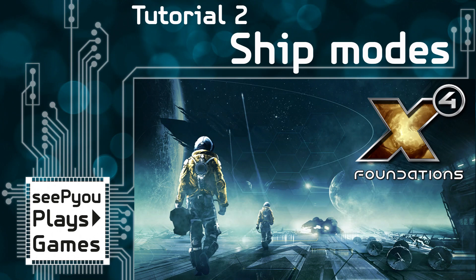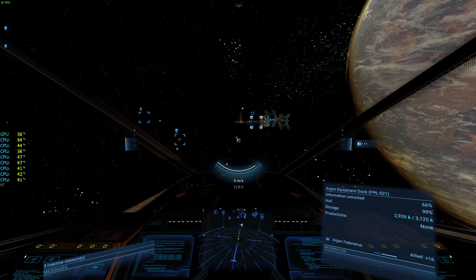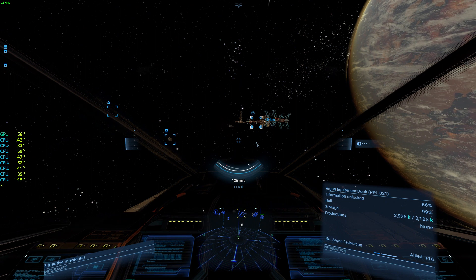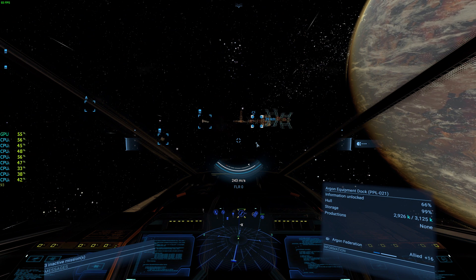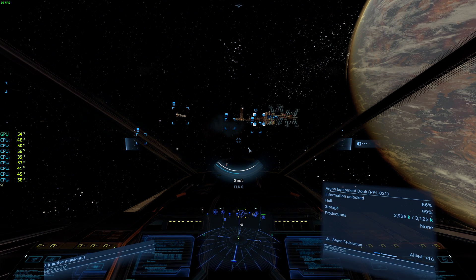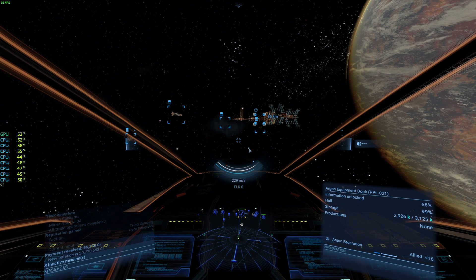Welcome back to the second tutorial about ship modes. In the first tutorial we covered movement mode, or travel mode. Your engines actually have three different speeds: the normal speed, which is about 243 for this ship; the boost mode by pressing Tab, which is faster but eats away at your shields; and the travel mode accessed via Shift+1.